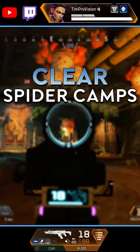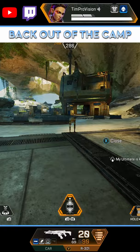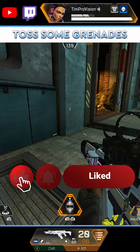How to clear spider camps within mere seconds. Shoot every nest in the camp, back slightly out of the camp, bring those spiders with you, wait a second for the spiders to group together, then throw a grenade to wipe the entire clumped up spider camp to let that loot rain down.